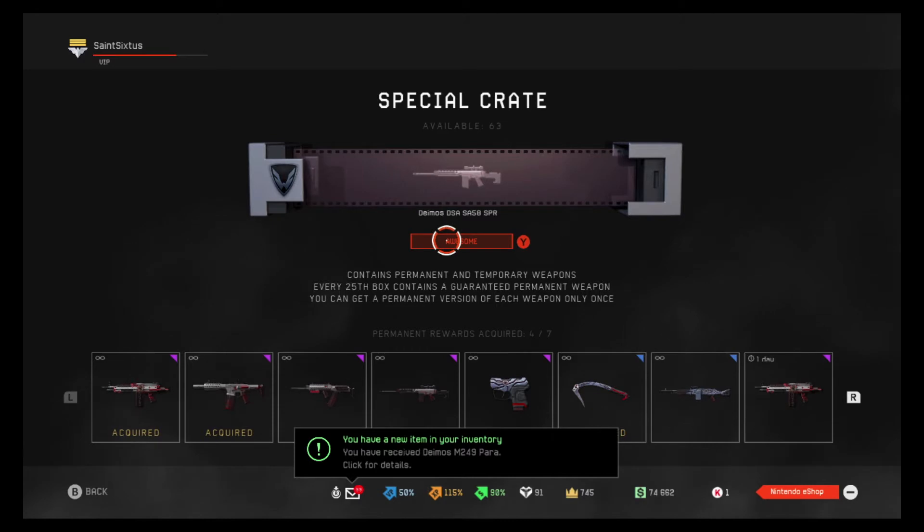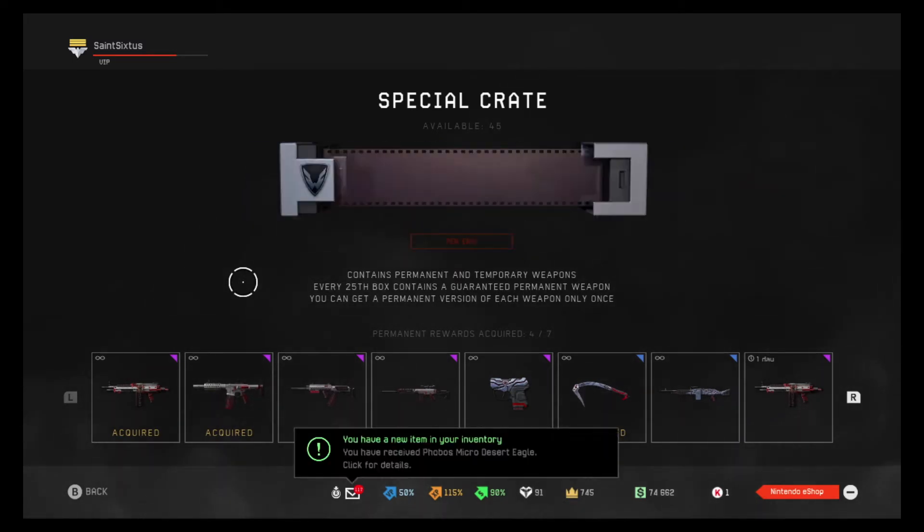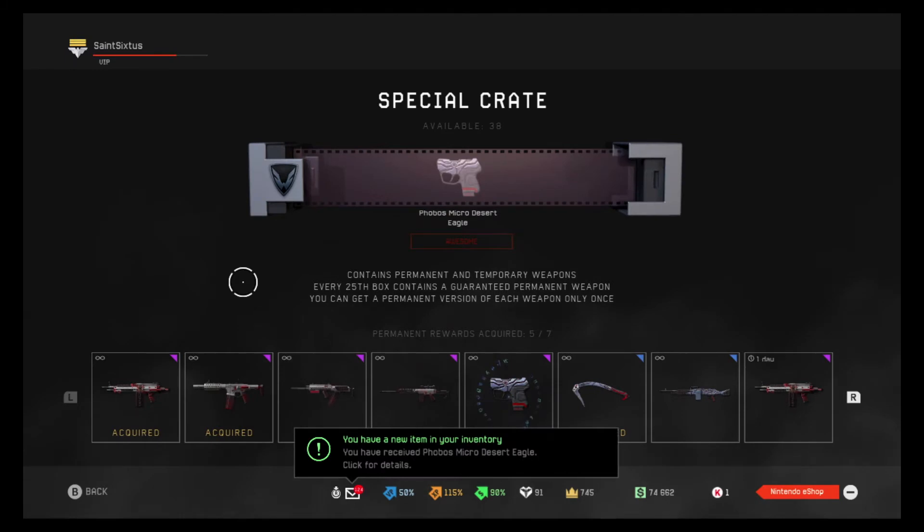I have three and two more that I can get. All right, enough talk, here we go. Micro Desert Eagle. Cool. 38 crates — that's one more weapon after 25.